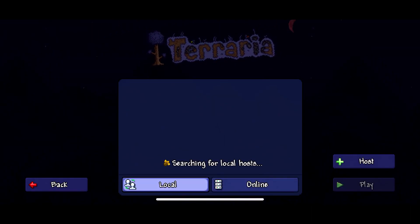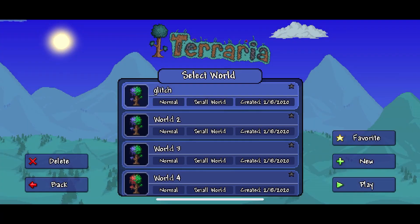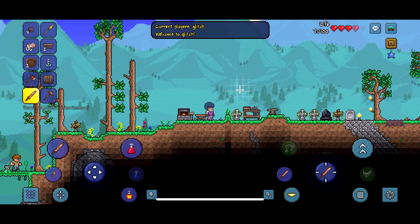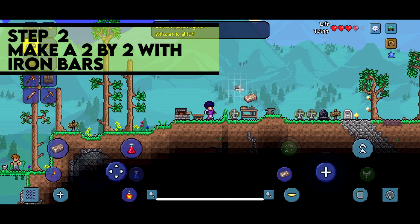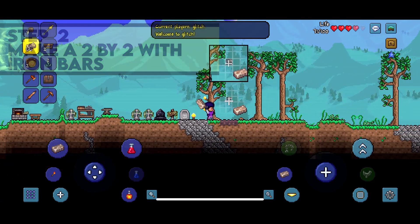Click on the character you want to duplicate as, then add a new world and put it on the world that you want to duplicate on. Once you load in, you want to get your iron bars and then put all 4 of your iron bars into a square position, kind of shown like this.